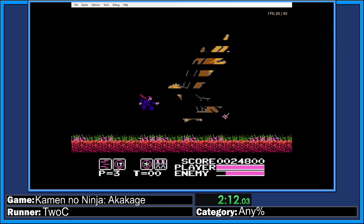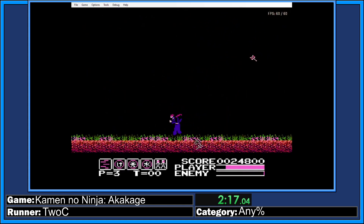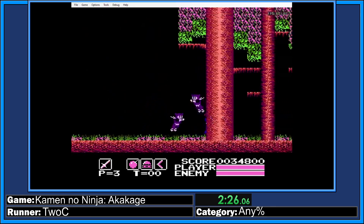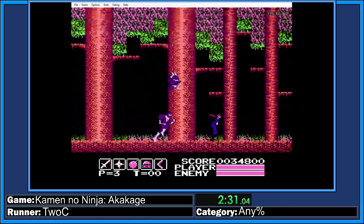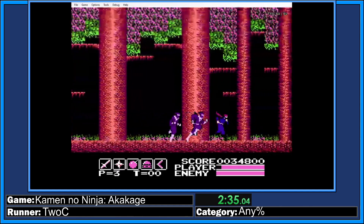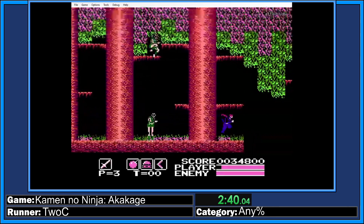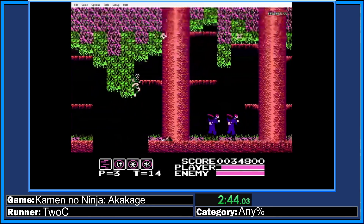I'm going to use some special bombs for this bird, and one more shuriken to kill it. This one is actually a stronger bird — it has double the health and I believe it does double damage. Grabbing those specific bombs is the weakness of the bird and is super super important; otherwise the fight takes forever.